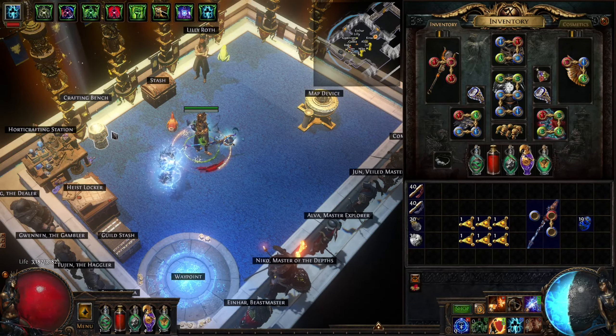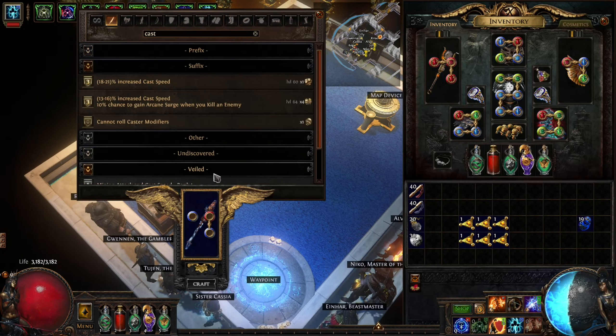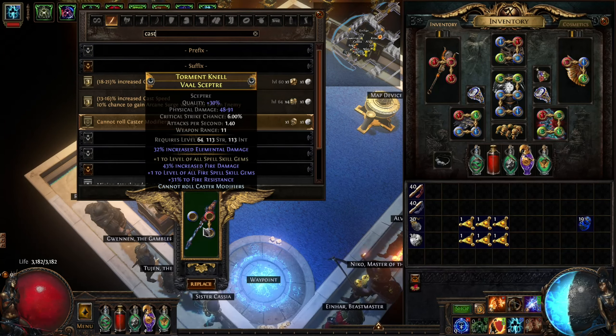Using the open suffix, we can now craft on 'cannot roll caster mods' from the crafting bench. This costs one divine but will protect our plus one fire from being removed.